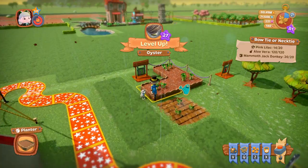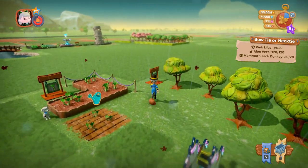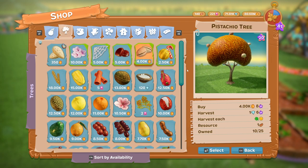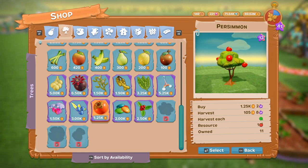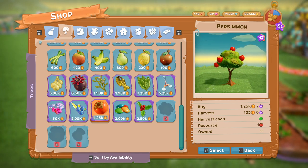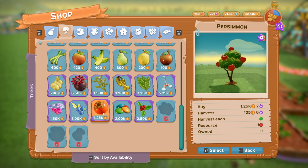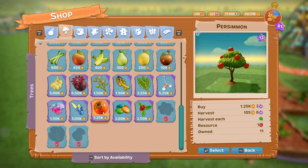There we go - it doesn't look much different when it's grown up. We also have a tree - the persimmon tree. It's not going to flower or fruit for a while yet. The persimmon tree is 1250 coins. You harvest it for coins every spring, and the resource is fruit. That is the persimmon tree.